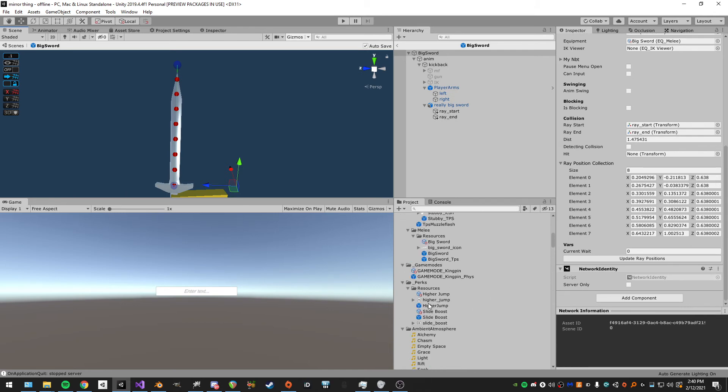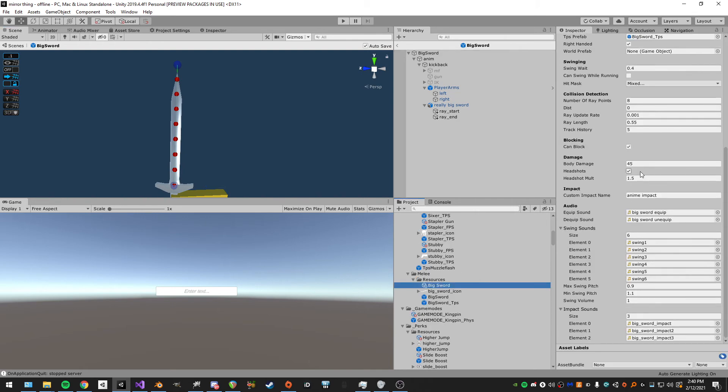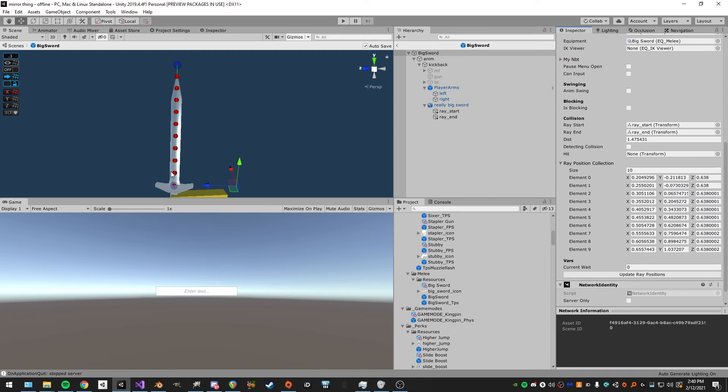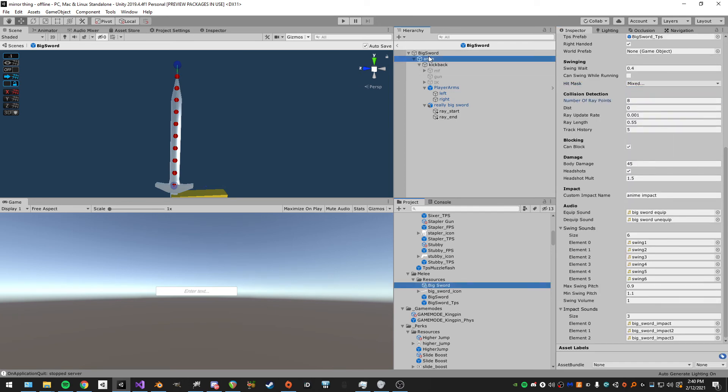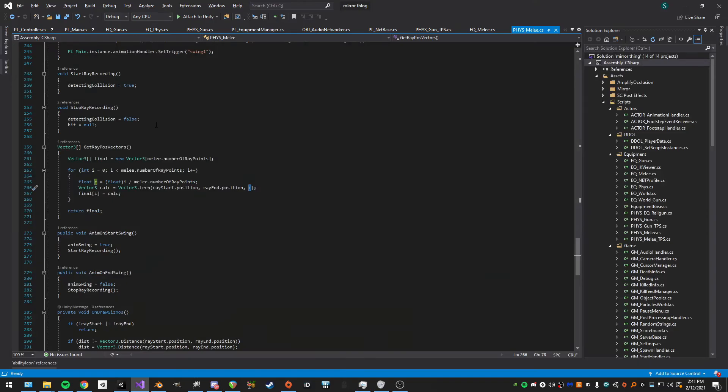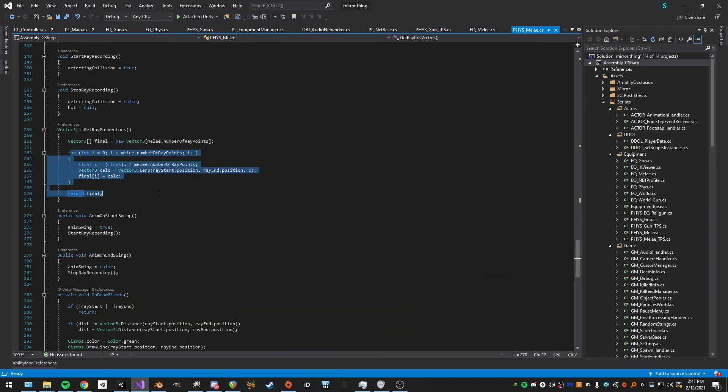Here's a better example: setting it to 10 rays and rebuilding gives you points at 0.0, 0.1, 0.2, 0.3 ... up to 1.0. That's basically how the lerp calculation works. Pretty simple — getting it figured out probably took only about half an hour.